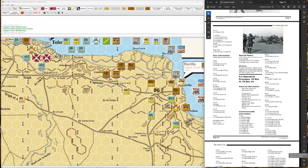Welcome. This is Multiman Publishing Standard Combat Series, North Africa. We're playing the two-turn Operation Crusader scenario, and we are actually in the second turn and the German reaction to the British full activation that had just preceded this, which you saw in the previous recording.